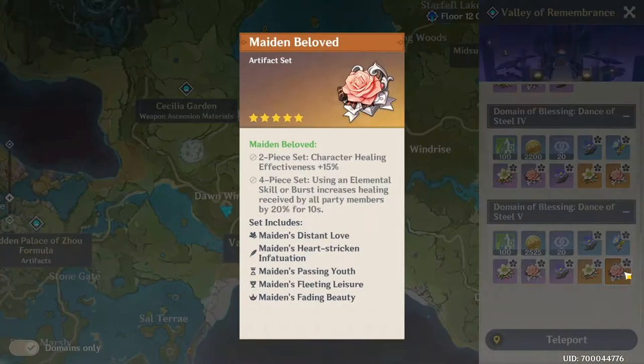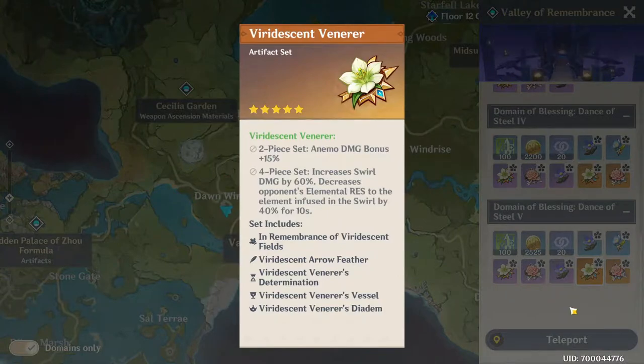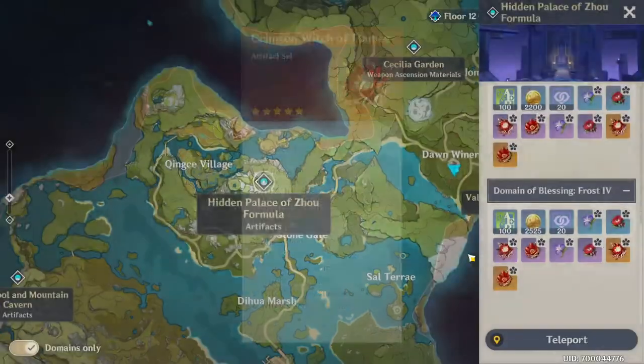For Viridescent Venerer, you want to look at this for every Anemo dealer. If they utilize Swirl — like Venti or Sucrose — you want the four-piece. Basically any Anemo user that uses Swirl should go four-piece. If they only use Anemo without Swirl, go for the two-piece and pair it with something like Gladiator or Wanderer's Troupe.